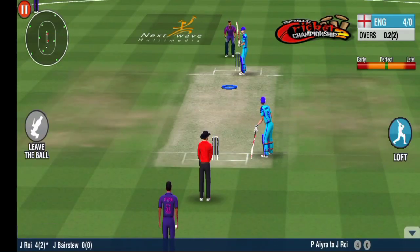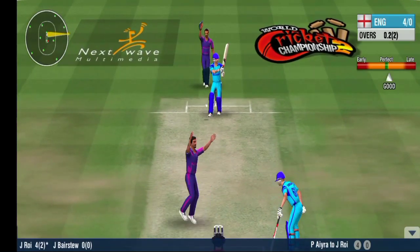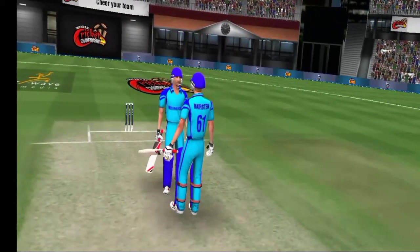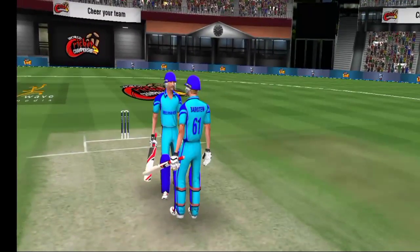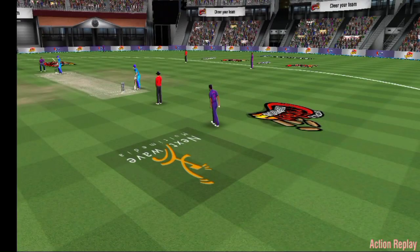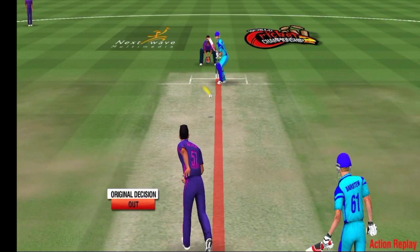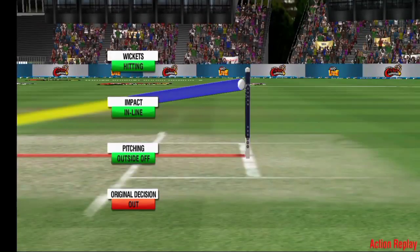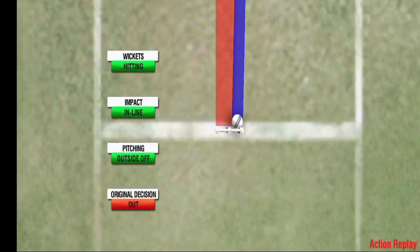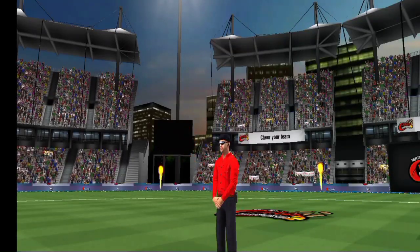A good length from the bowler — that's a fine delivery. And out by the umpire. The striker isn't going down without a fight; he might need the DRS to show an edge here. They've challenged the umpire for a review, but the original umpire's decision stays in place.